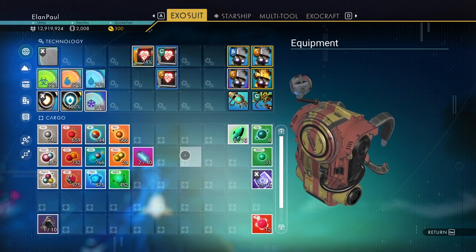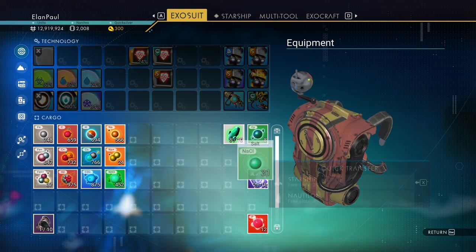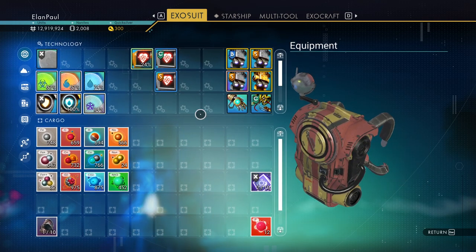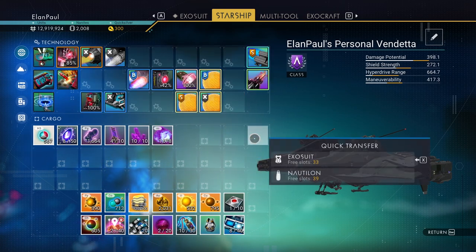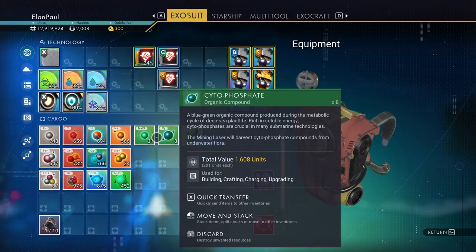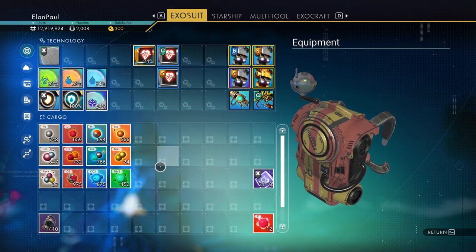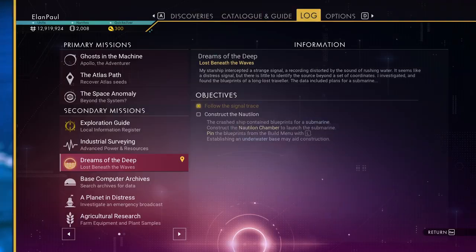We'll keep those off to the side in case we ever need them. We're going to put this in our Nautilun — and while we're at it, might as well put them in... oh, I just put them in my starship. Let's try that again: Nautilun, Nautilun, and Nautilun. There we go, much better. So now we can take our Nautilun — what's our next step?